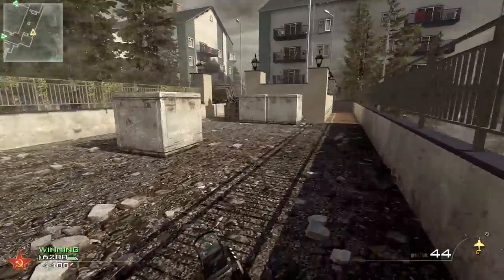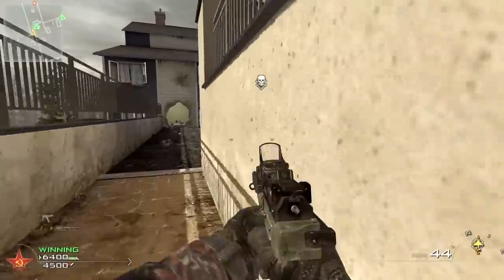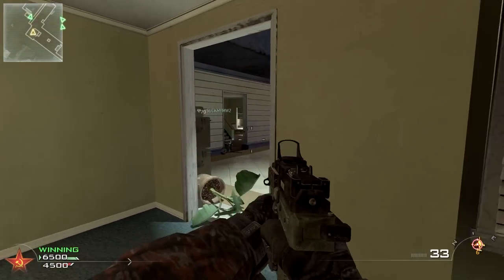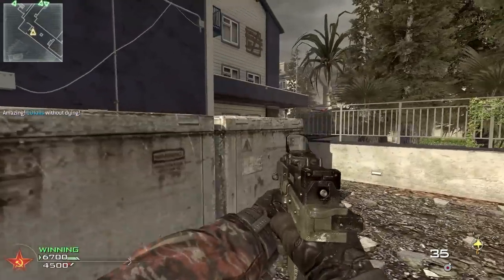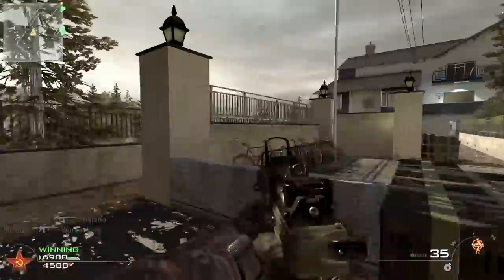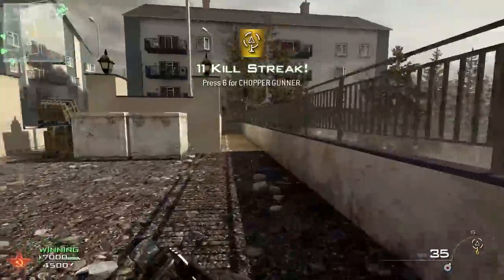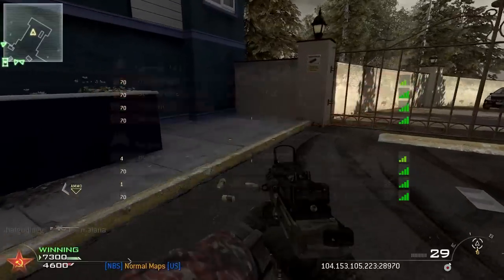I don't mind the red dot sight at all, actually — I think it's a little bit better than the silencer. It's just, once again, when you have 15 shots it's really difficult. Trying to figure out if I call this in or wait until more people connect. Now it's 4v4 — hey, I need that scavenger pack. Ten kills without dying — running a 10 killstreak. At this point I might just try and get my chopper gunner first, save the harriers for after. I could really use some more people to connect.